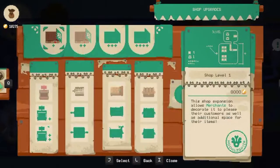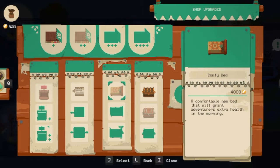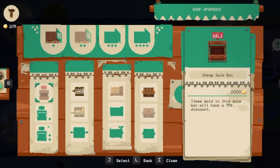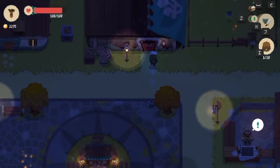I'm pretty sure right here there is a place for the shop where I can upgrade one of my chests for four thousand, which is very very good. There's a comfy bed that gives extra health in the morning - I don't know if I want that. This one gives us an extra 10% tip which I will also get. I can also buy this - it's a 75% discount but I just don't want discounts. Let's go back to our house.